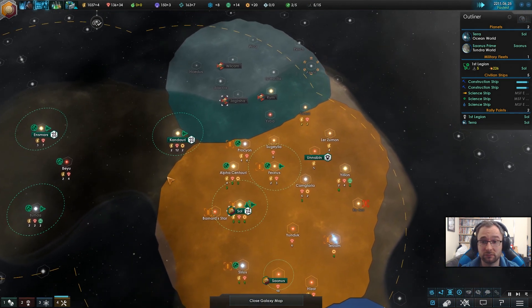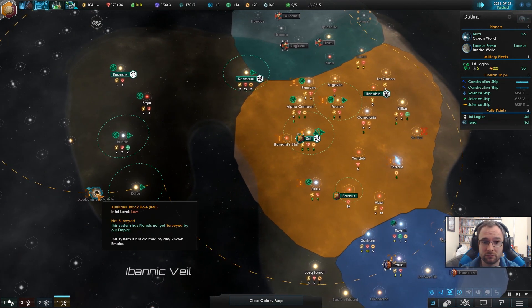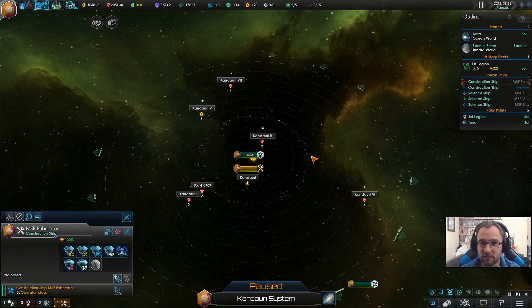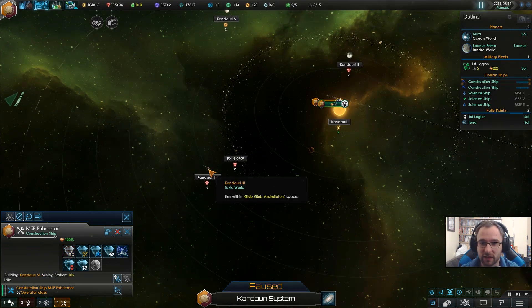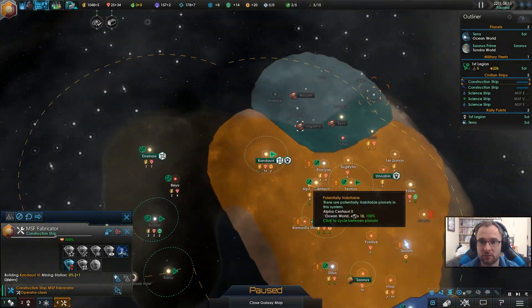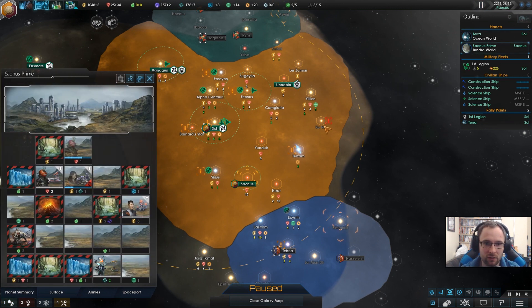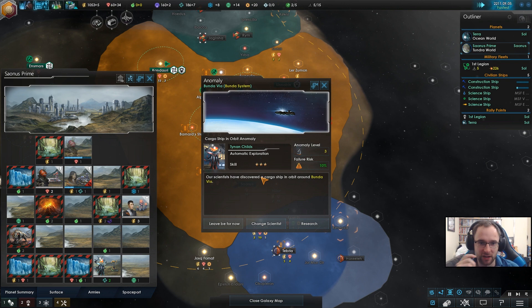Things going well. Construction complete. And there we go — extending our grasp again. We'll grab the three mineral planets — the two ones aren't worthwhile. How are we doing on Terra with that population growth? Slow. Getting somewhere. Well, I've got to be cautious — I don't want them growing too much.